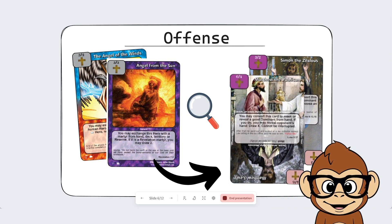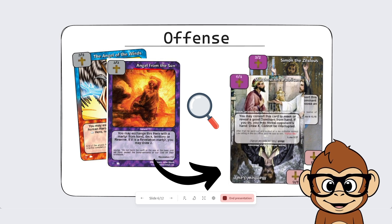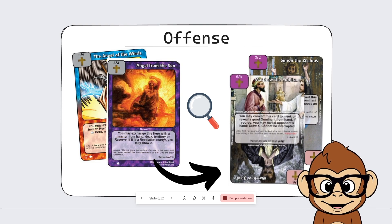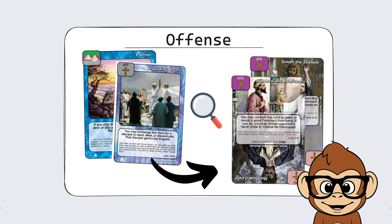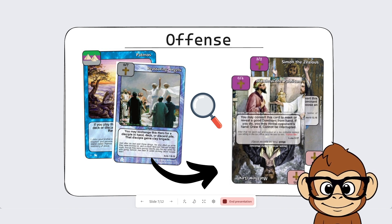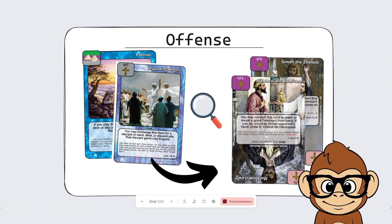To get to these really powerful heroes, we use cards that search for them, and there are a lot of cards that enable this consistency. Cards like Angel of the Wind and Angel of the Sun can exchange for different heroes, disciples, or martyrs. This one gets the human heroes, this one gets a martyr — and Matthew is a martyr, Simon is a martyr. There's also Patmos and Reassuring Angels: this one can grab a disciple, this one searches for disciples, and these are also little disciples. On turn one the idea is to get Matthew into play, attack, drop a bunch of cards, and run away with the game.